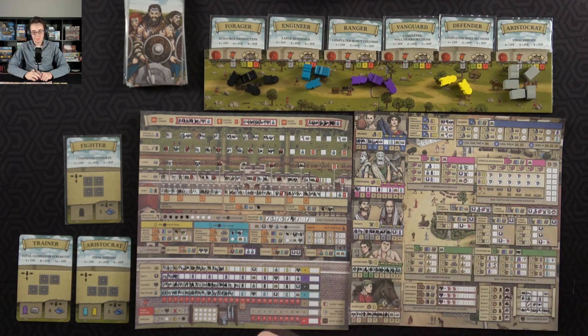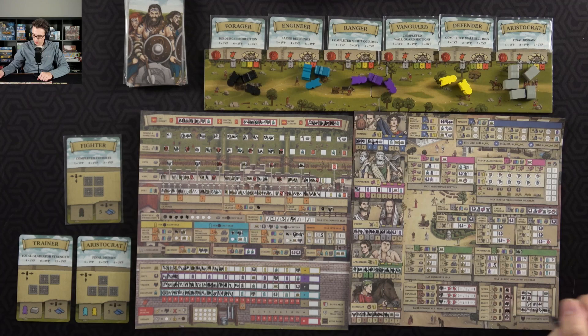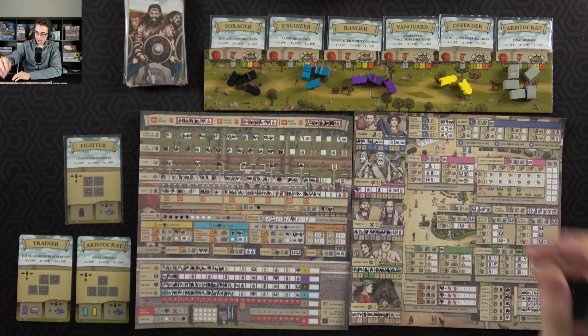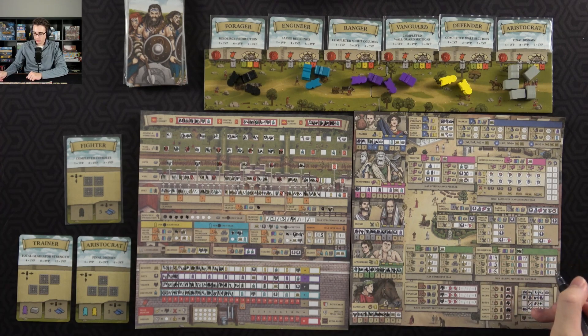We're on our way with the final year. Before I forget, I'll go ahead and immediately use one of my soldiers for scouting over here, because it is just the shape I needed to get two columns. That will also get me another servant. I'll go ahead and use the courthouse ability — I didn't use the second ability of the courthouse that would have gotten me an extra servant last round. Whoops.